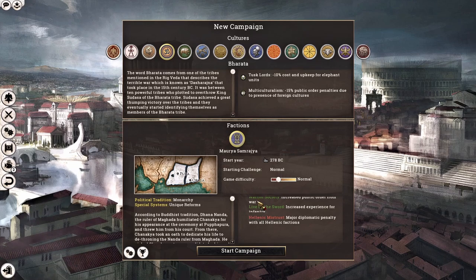Moving on to our next trait, we have Multiculturalism, which gives minus 15 public order penalties due to presence of foreign cultures. The Mauryans also have three faction-specific traits — the standard two buffs and one debuff. The buffs are Warrior Society, which gives increased public order from war, and Live by the Sword, which gives increased experience from infantry. Both are fairly useful, especially if we choose to fight multiple wars.